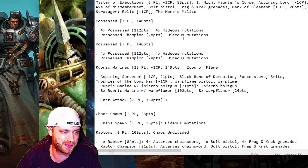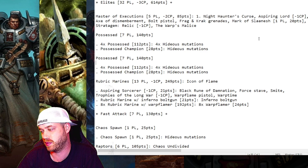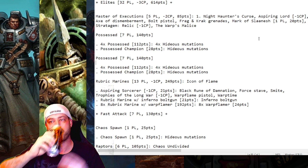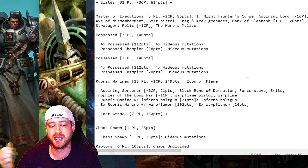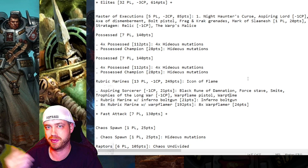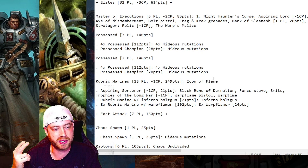The Possessed have minus one leadership and are amazing — Speed 9, five attacks, AP -2, two damage. Anything leadership eight or below already gives Night Lords plus one to wound. Rubric Marines have Black Room Damnation for minus one to wound, Warptime to move and shoot or advance-shoot twice, a far threat range, minus one to wound for one-damage attacks, and D6+2 flamer shots. They just melt everything.